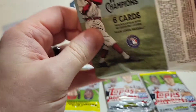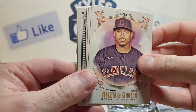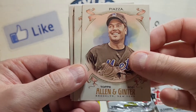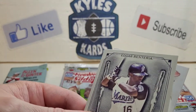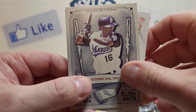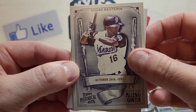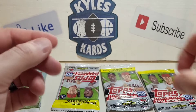Pack number three — hope you all had a great extended weekend. We got Naylor for the Guardians, Mike Piazza, Lorenzo Cain, a World's Largest insert with Olero Rock, and Edgar Renteria — delivering the World Series-clinching hit in 1997 — and we got J.D. Martinez.